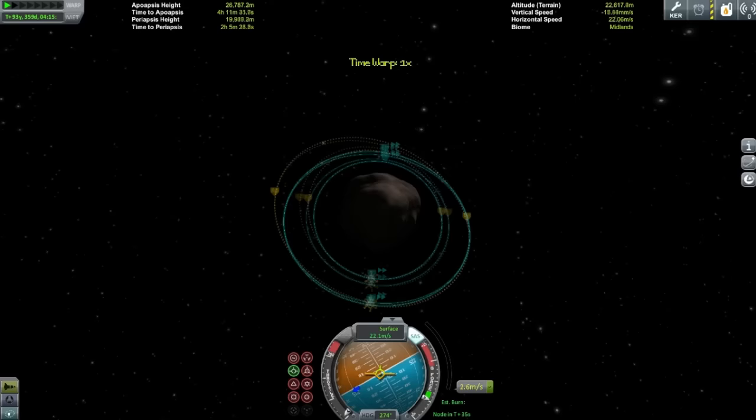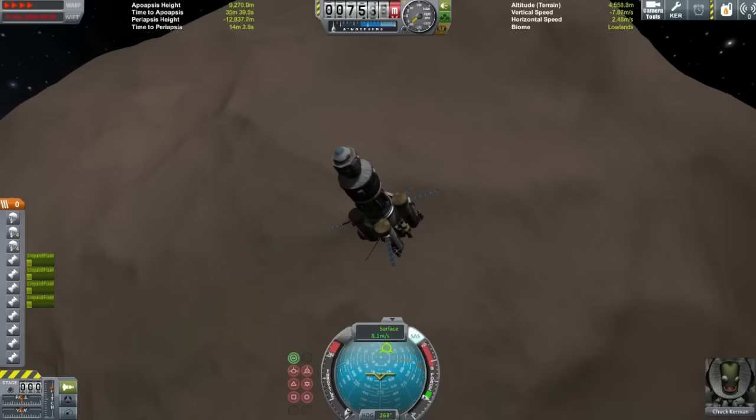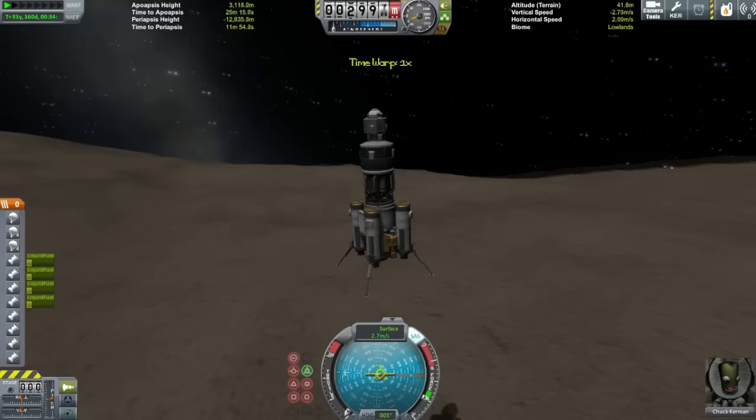Here we are encountering Gilly, using up almost all my fuel to get there. That's how expensive Moho is to get away from — so Moho really is the limiting factor for your ship if you're going to attempt this. If I'm redesigning, I'll definitely need to try and come up with something that can land on Moho and return. Once you've landed you'll be alright because you can just mine and get your fuel back, but it takes a lot of delta-V initially.